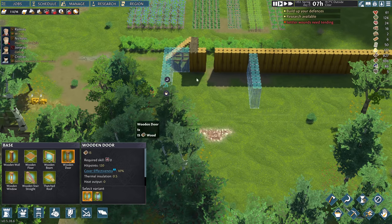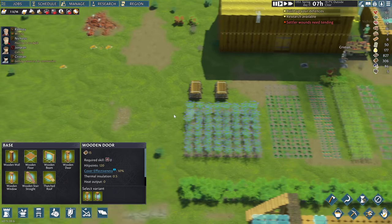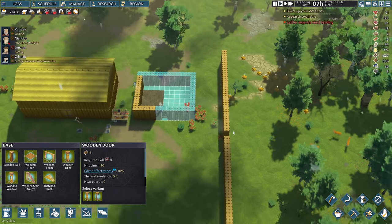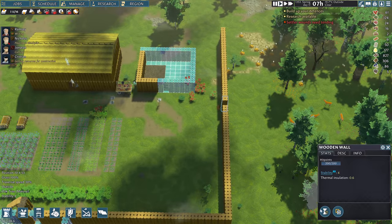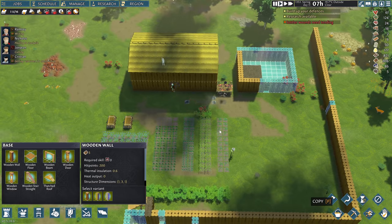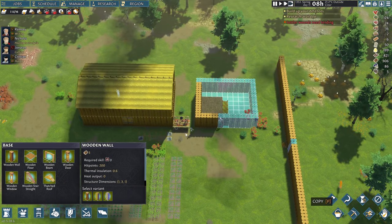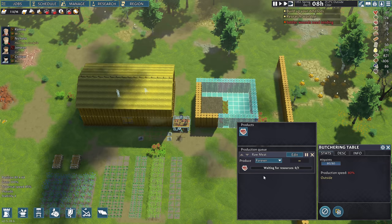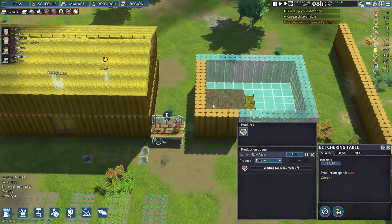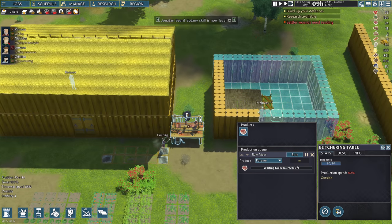And then we'll put a door here. We've got to build the wall around the whole base still. Let's replace this one so they'll have to go out the front door — it'll be less efficient than having four exits. The other thing I'm going to do is remove this butcher table and put everything indoors. I'm going to join these two buildings together instead of having them separate.